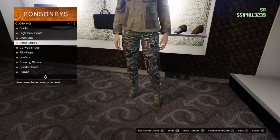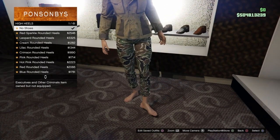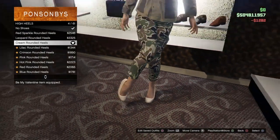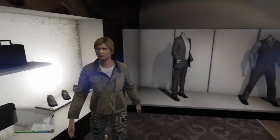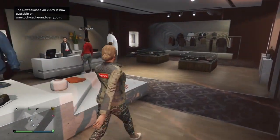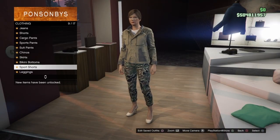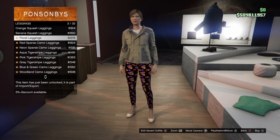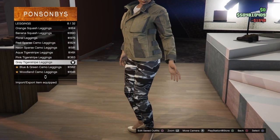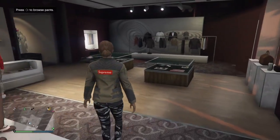Now at the shoes section, go down to high heels. Go to number 4, which should be the cream rounded heels, and equip them. Back out and make your way over to the pants section. Go down to leggings, then go to number 8, which should be the grey tiger stripe leggings, and equip those.